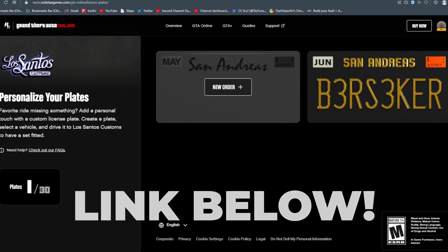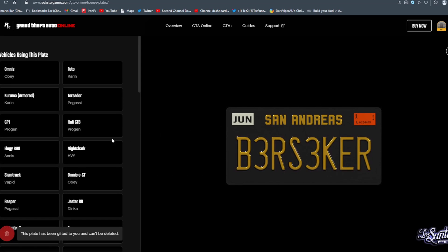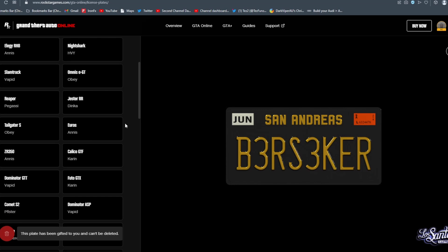If you head to the link in the description below, you will be guided to this website just released from Rockstar today. This new website will allow you to customise a plate to your liking, choose whichever vehicle you want to set it on, and then place your order. From there you can receive the processed order in-game with the plate that you have chosen.